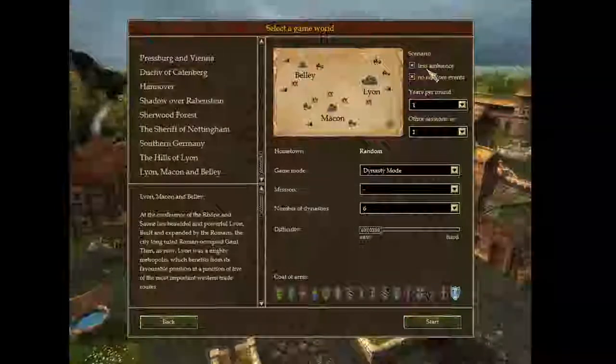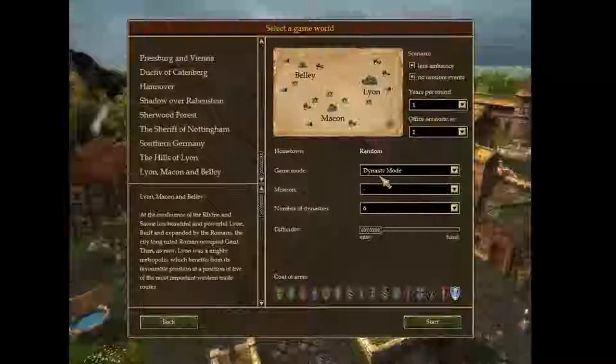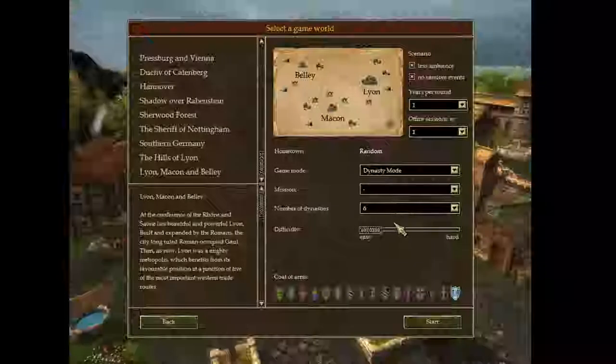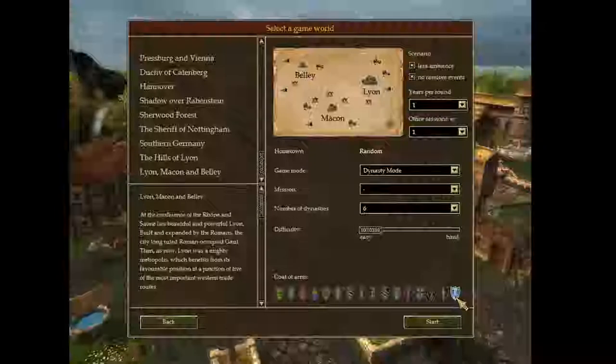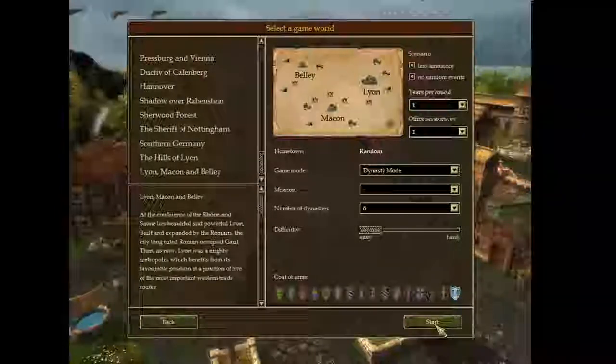Years per round, we're going to go 1. Office sessions, 1. Dynasty mode is sort of like an endless mode. Number of dynasties, 6 — we're going to have it on easy, just because I'm learning this game. And we've got this sweet looking turquoise teal blue icon here. We're going to start this bad boy out.